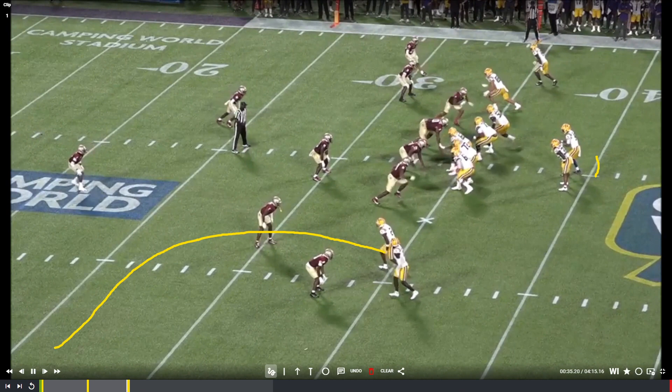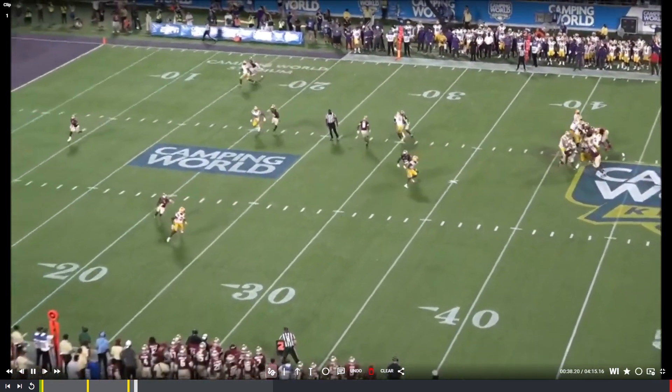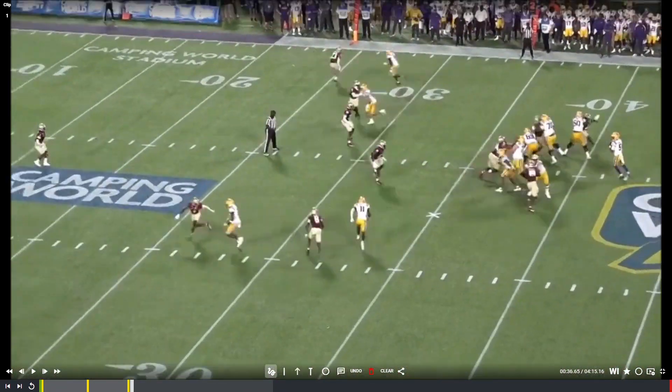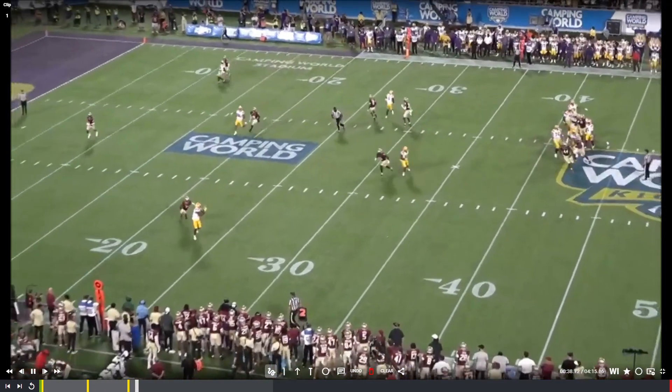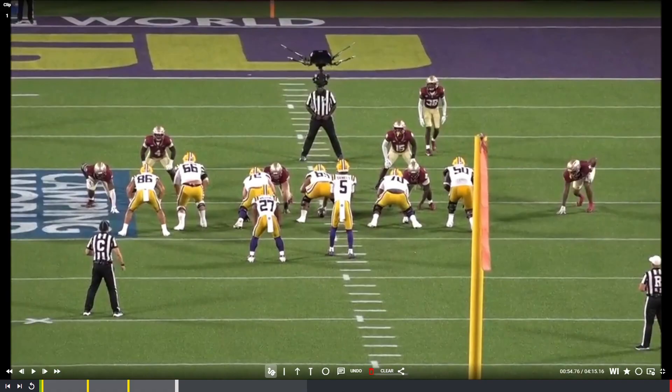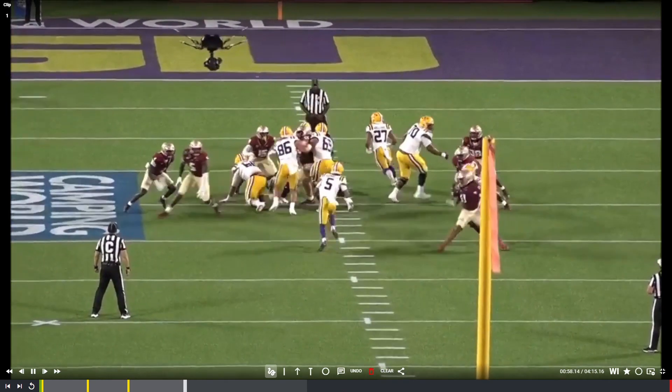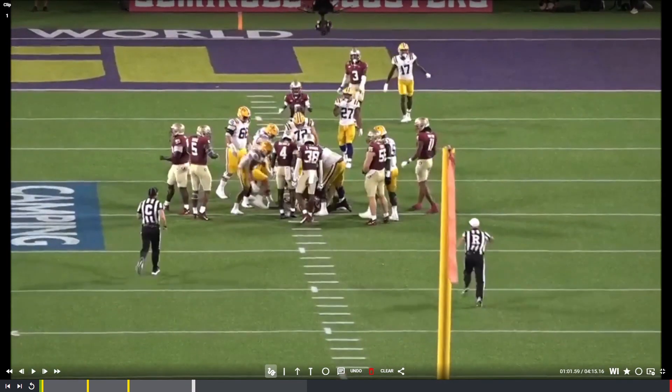Next play: nothing too crazy — I just like the far hash throw towards the sideline with accuracy, showing off a little arm strength. Jayden Daniels is definitely not the biggest guy in the world, but arm strength is not an issue; he can make every throw in the book. Far hash towards the sideline, accurate with zip on it — nice. Next play has nothing to do with his passing ability, but Jayden Daniels takes some of the hardest hits I ever see a quarterback take on a weekly basis. Good god — and this is something he's going to have to temper when he gets to the NFL where guys are bigger and stronger.